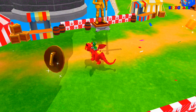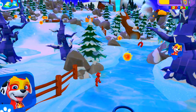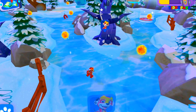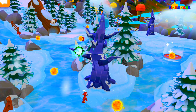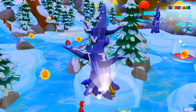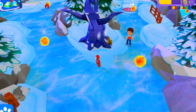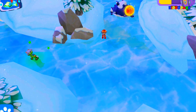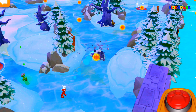You got it! Copycat must have dropped that when he filled his tower! Tap the object several times to dislodge it from the tree! Tap that obstacle to destroy it!